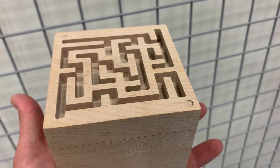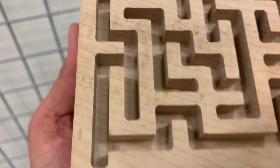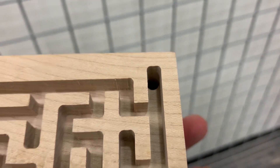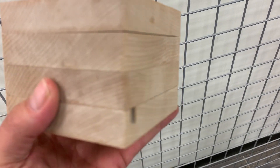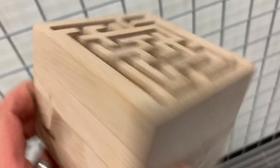Why did I make this? I wanted to design something different. My son likes mazes, so I had some really nice maple laying around the shop. I went into Easel, went to the app for making a maze, and made four different mazes — four-inch square using three-quarter inch maple.